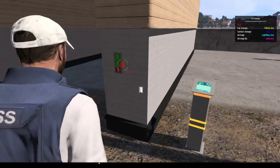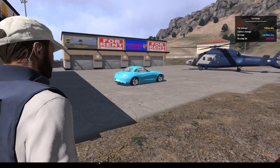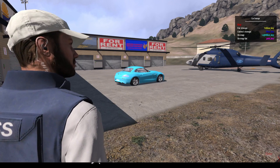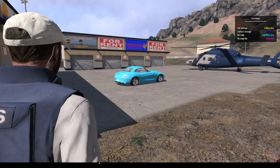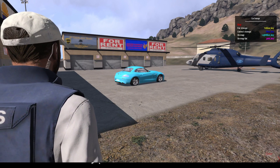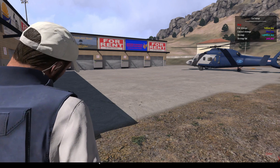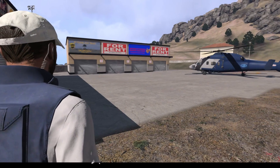Now wait for the car storage to complete. As soon as the car storage is completed, you'll get a notification on your screen as long as your HUD is shown. If your HUD is not shown, just wait till the car disappears and give it a few seconds. Now you can see the car is stored safely in our garage for next time we access the car storage.